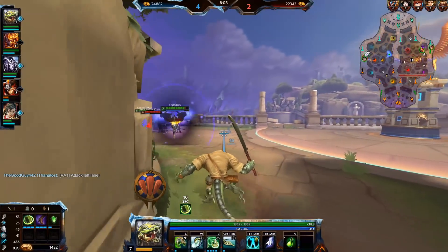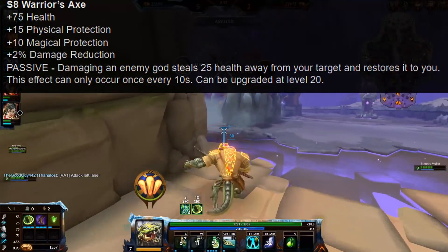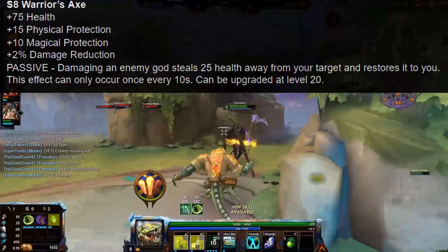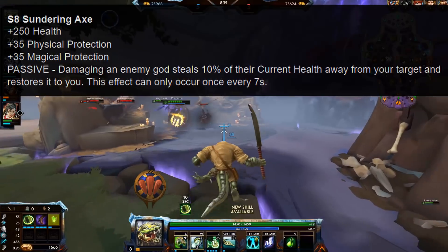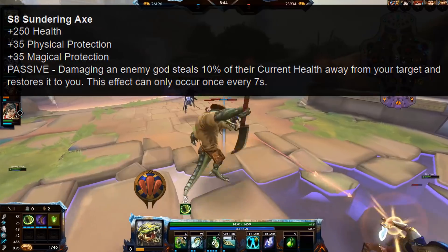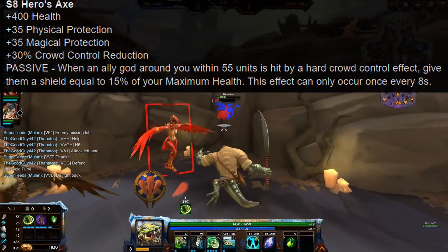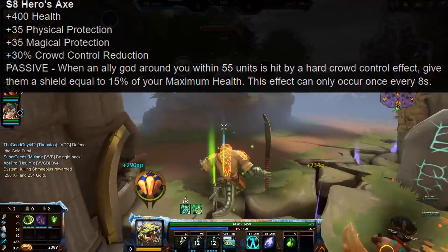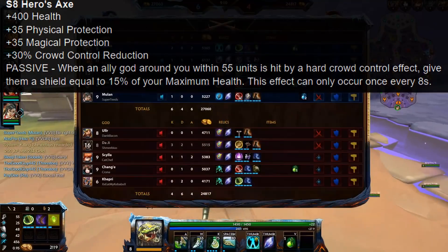The axes are essentially a little bit of Warrior's Blessing. The only changed one is the base version, which now has 75 health instead of 50, and 15 physical protection instead of 10. It still comes with 10 magical protection, 2% damage reduction, and the passive: damaging an enemy guard steals 25 health from your target and restores it to you, once every 10 seconds. Sunring Axe upgrades this to 250 health, 35 physical and magic protection, and steals 10% of current health once every 7 seconds. Hero's Axe comes with 400 health, 35 magical and physical protection, 30% CCR, and the passive: when an ally guard within 55 units is hit by a hard crowd control effect, give them a shield equal to 15% of your maximum health, once every 8 seconds — a very, very interesting passive.